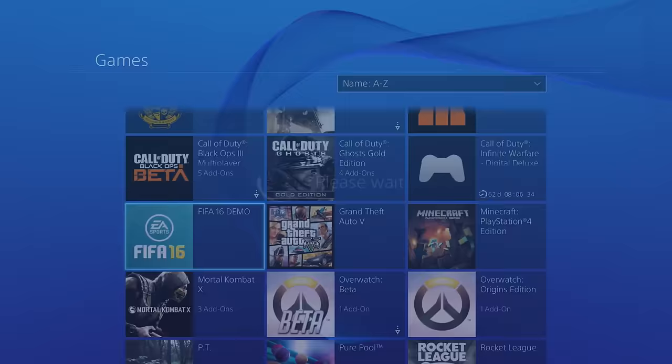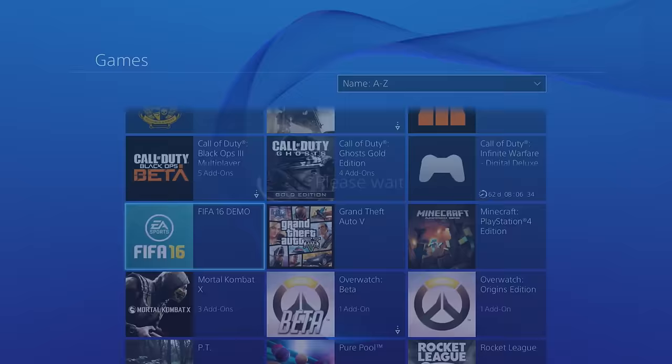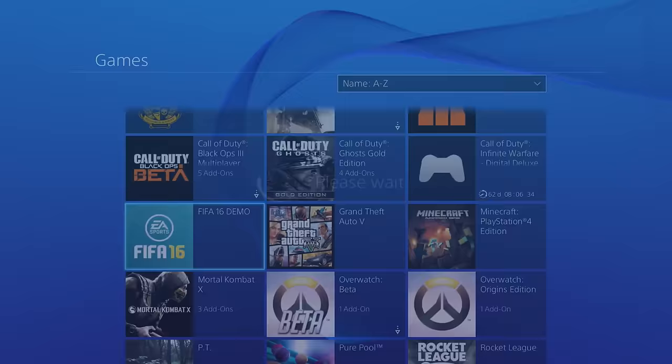Just press OK and it'll be deleted, and you will have more space on your hard drive. That's how you delete games on your PS4 — thanks for watching!